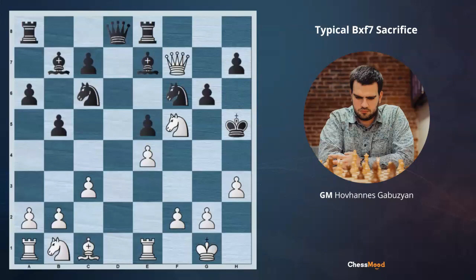After Nf5, black goes Rh8, protecting the pawn on h7. I offer you to pause the video and try to figure out the last and very beautiful move for white. White, instead of creating a threat with the queen, destroys the knight with Qf6. The idea is that after Bf6, g4 is a very beautiful checkmate. Otherwise, if black ignores it and captures the knight, we are mating with Qh6.